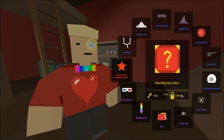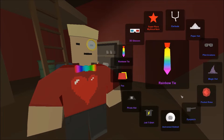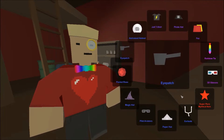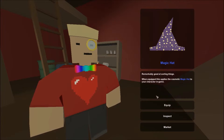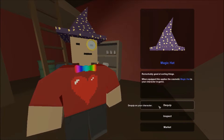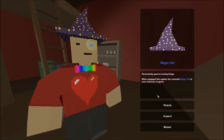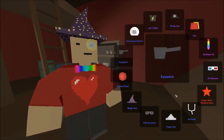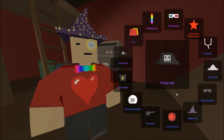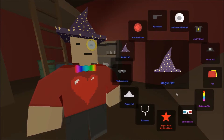Rainbow tie, 3D glasses - let's see what we're gonna get. Looks like we're going to get the magic hat. I kind of want to equip that - how would that look? That looks actually pretty cool. I'll just put on everything that I get. Let's inspect and unbox it. Looks like I'm going to get a paper hat, which actually is pretty cool. I'm going to equip that.